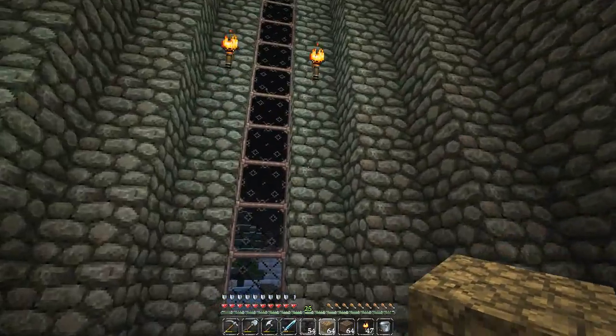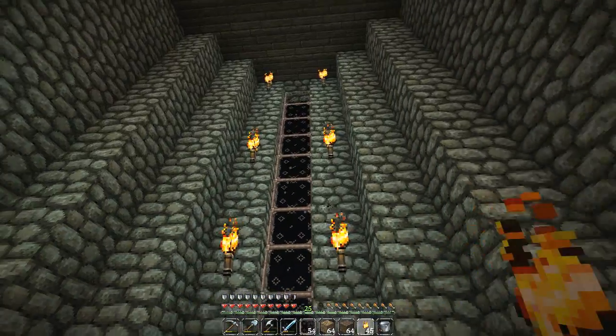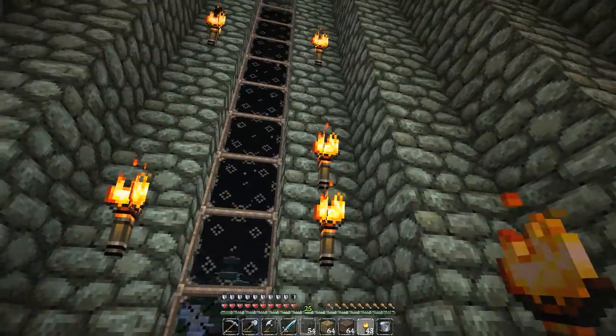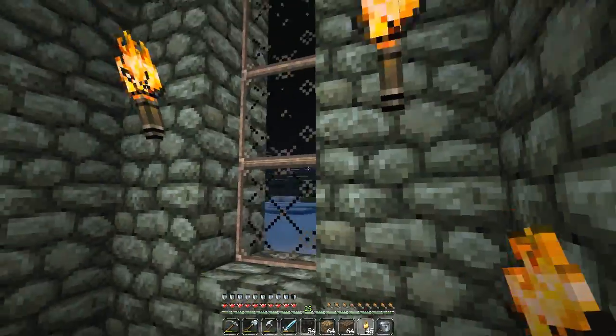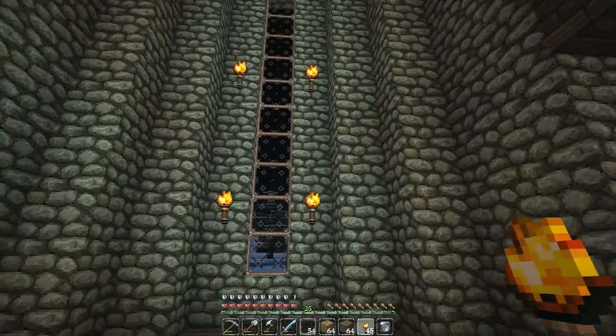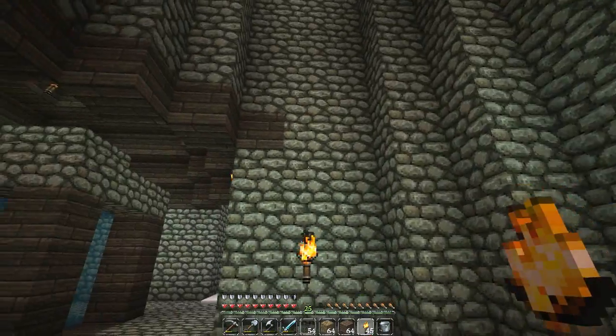So that looks pretty sweet right? Just like that. The torches need to be one down. Now they're perfectly symmetrical. They're perfectly symmetrical, so that is what I'm talking about. That's exactly what I want all of these walls to look like.